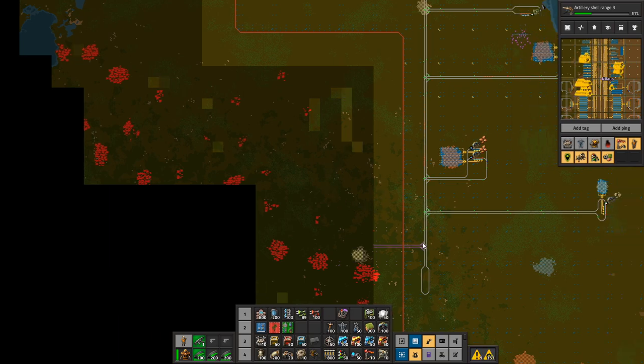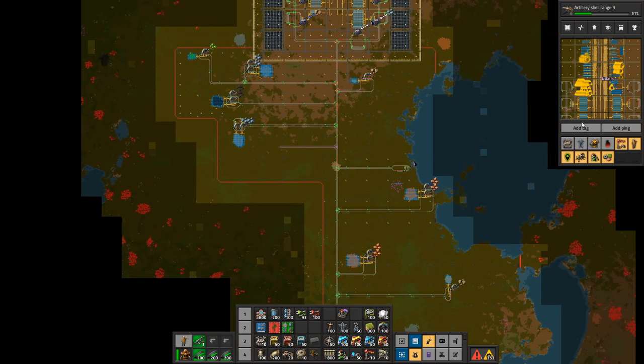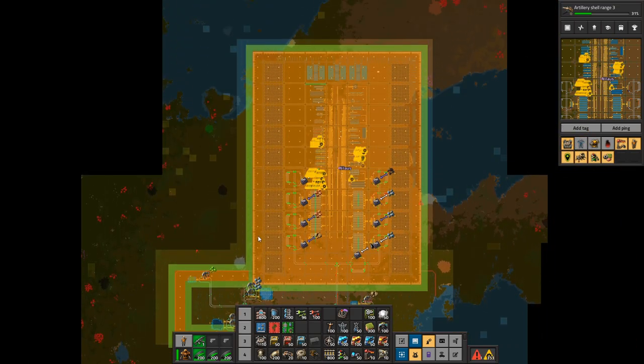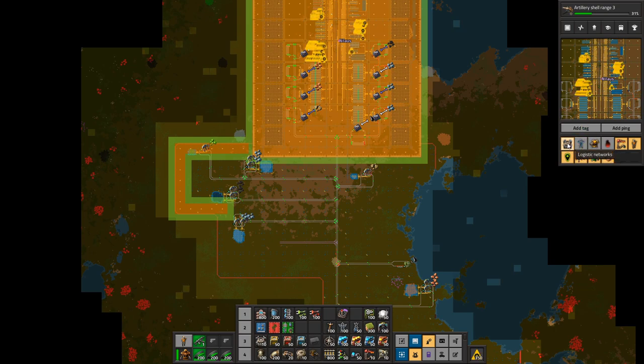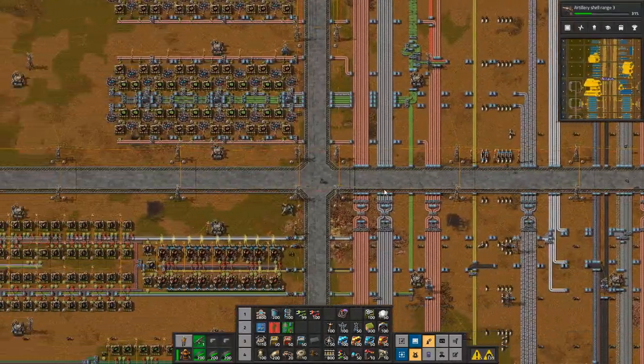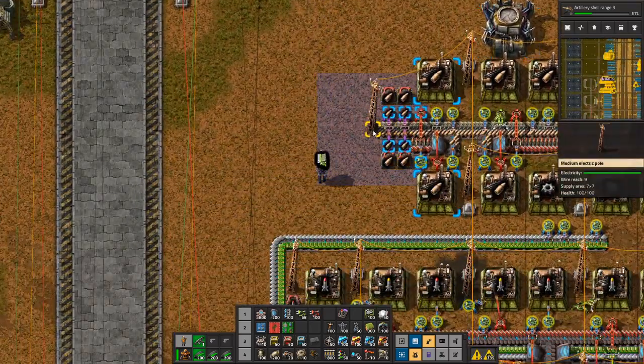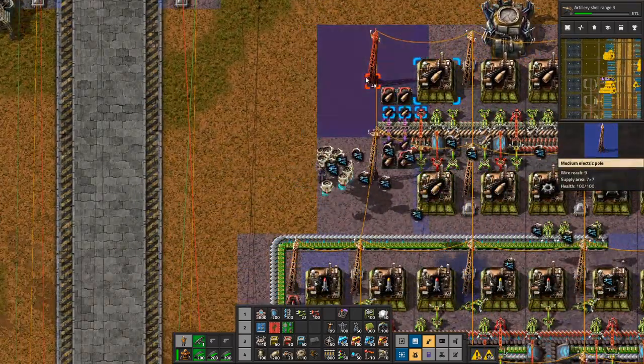I need to be able to build my resources down here. There are three ways to do it: you can have a global logistics network so robots will rebuild anything, or you can make a builder train that you move out and your personal robots build from it, or you can use Spidertrons. I am going to opt for the builder train - it's more of an old school way, but I'm old school, so that shouldn't really be a big surprise for anyone.